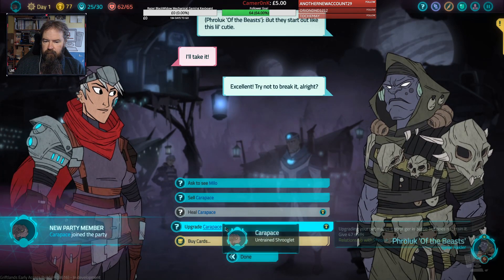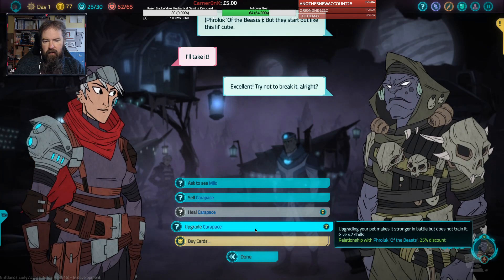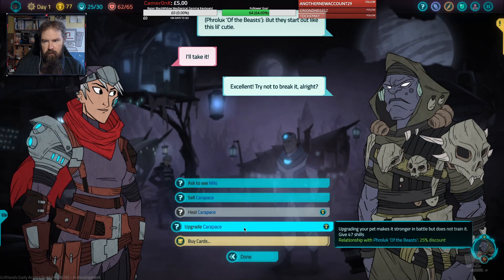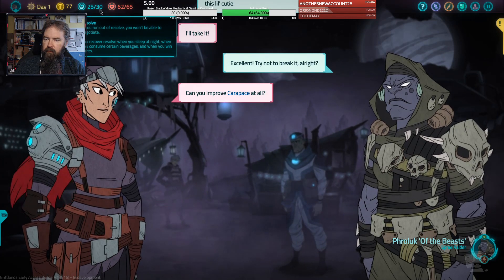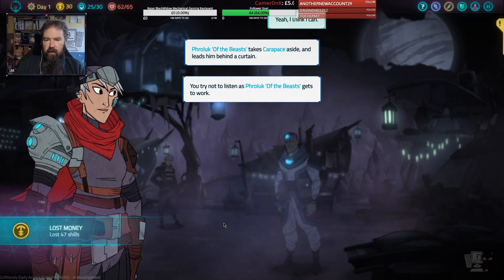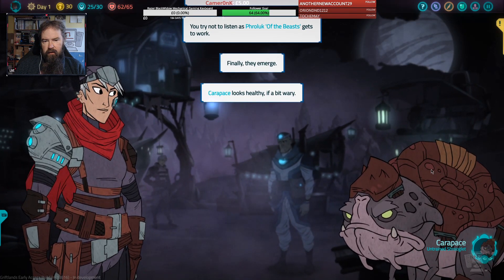Oh look, you can upgrade! Upgrading your pet makes it stronger in battle but does not train it. We're not down at 22 — we're at 25 now. Can you improve the carapace at all? Yeah, I think I can. Roloch takes the carapace aside and leads him behind a curtain — we try not to listen as Roloch gets to work. Finally they emerge. Looks healthy, if a bit wary.